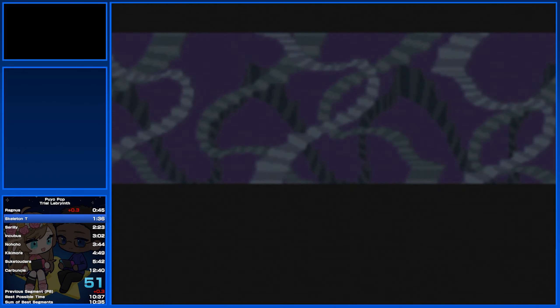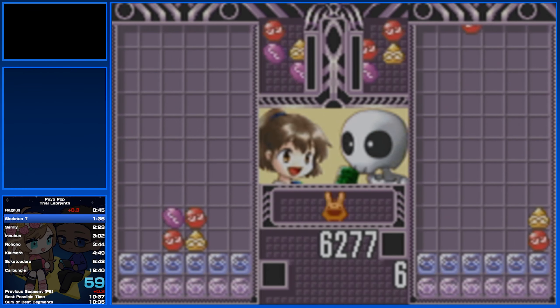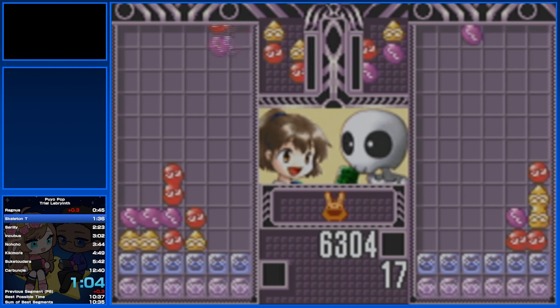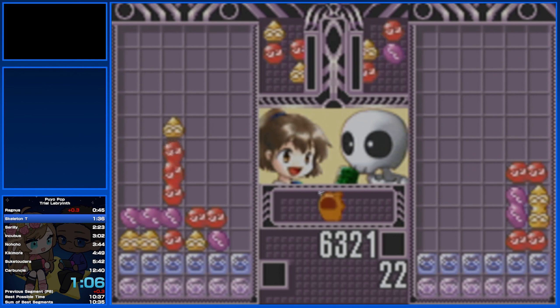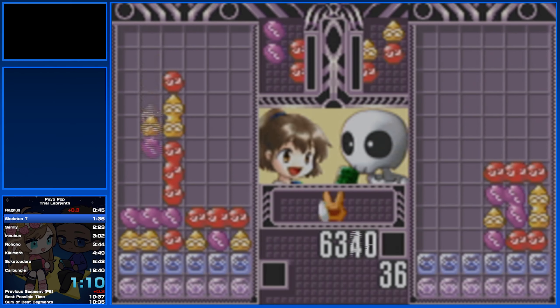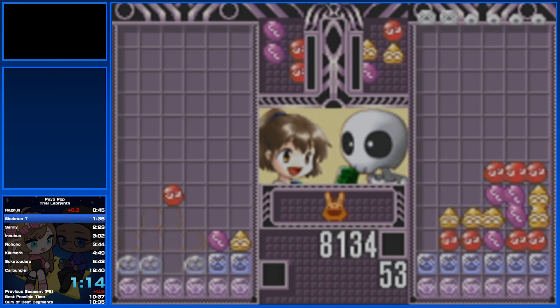For a Puyo Puyo speedrun, my goal is to build a very fast power chain, or basically build a really strong 5 chain so that I'm able to force my opponent to top out essentially. Deal more than enough damage for my opponent to not have any chance of being able to offset the damage and prolong the fight from there.